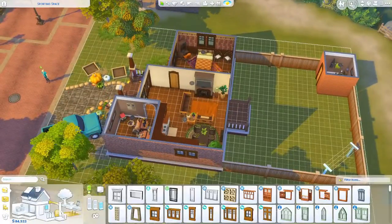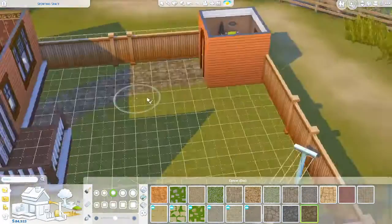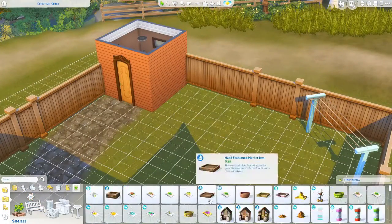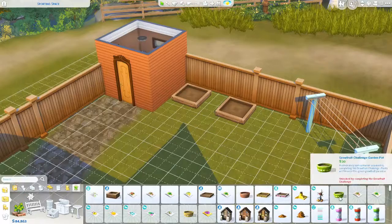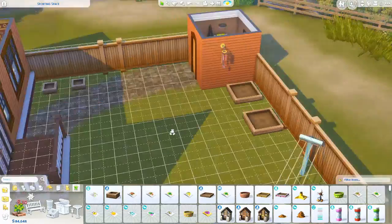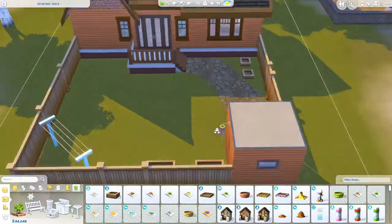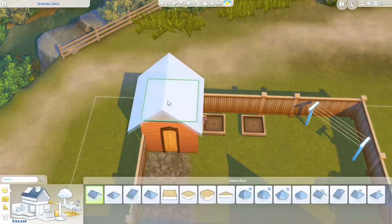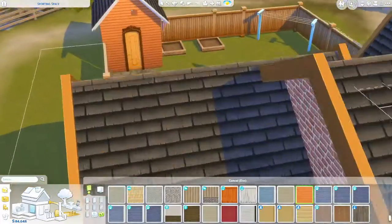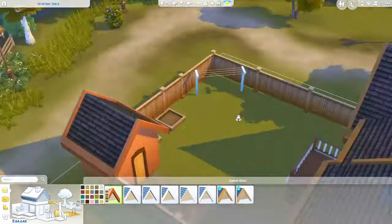As for the backyard, I don't really put too much in there — just a little path or walkway and some planters out there so he can grow herbs, fruits, and vegetables to help with his baking skill, making awesome food and whatnot. Of course I also gave him a clothesline, even though he does have a dryer.